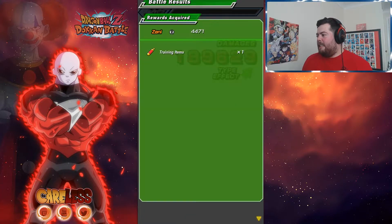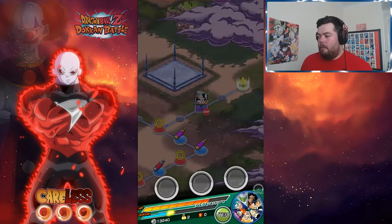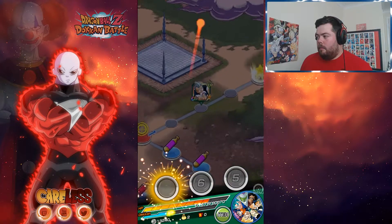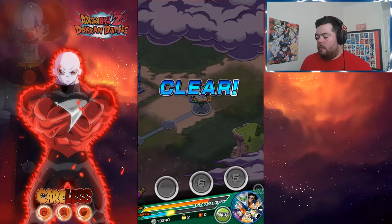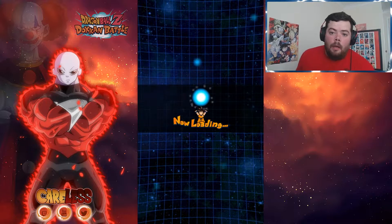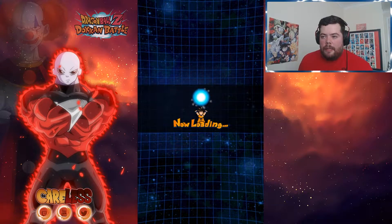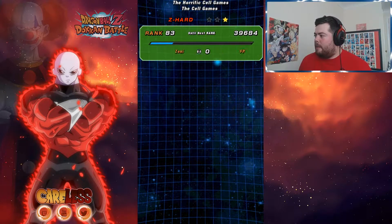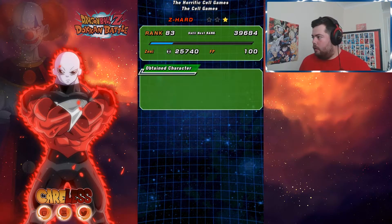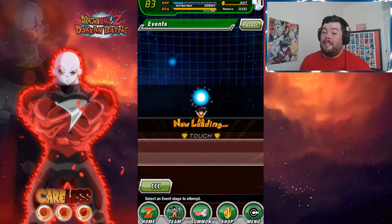As easy as that — no card drops this time. Fortunately I already got an SA10 Cell. It is so bloody hot in the UK right now, like 30 degrees, so I apologize if my brain seems a little scattered. At least we got a Z Sword.